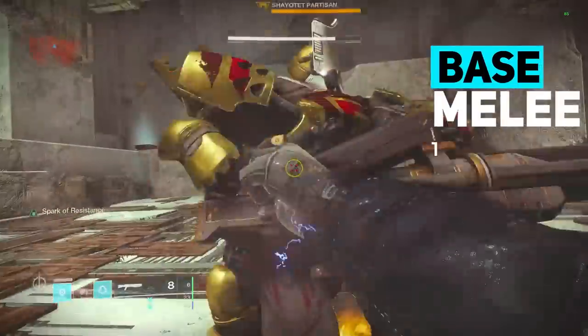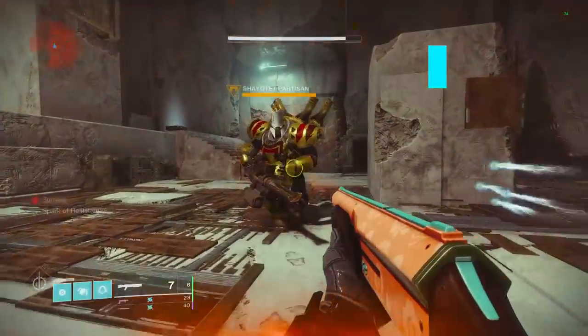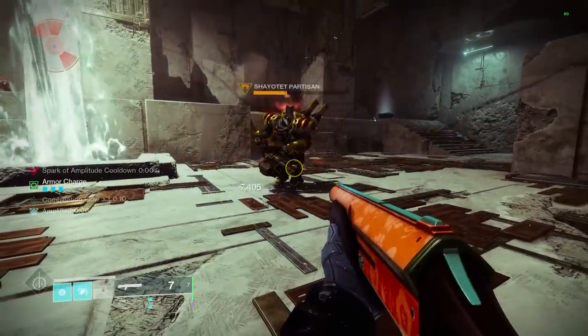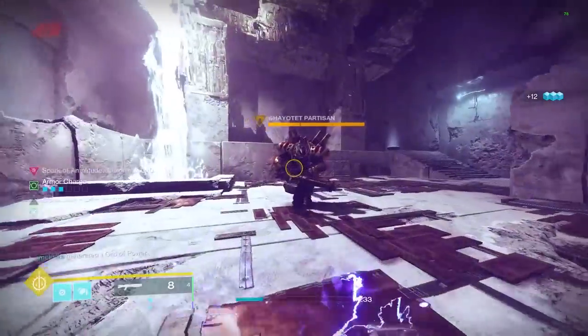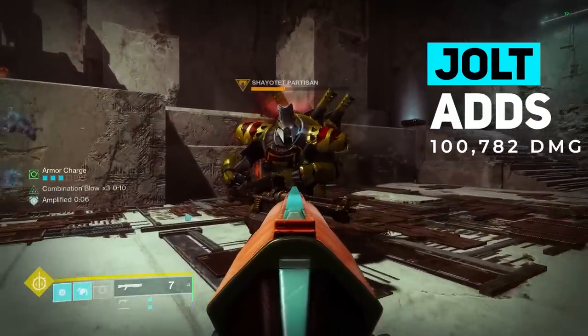Just to show off the scaling, our base melee hits here for 10,000 damage, and we can instantly double this when combining it with 1-2 Punch. Then with Combination Blow times 3, this gives us an extra 60% per stack, which brings us up to 8 times our original damage, where we're hitting for 83,000. The Jolt we deal is also going to almost double our damage here.